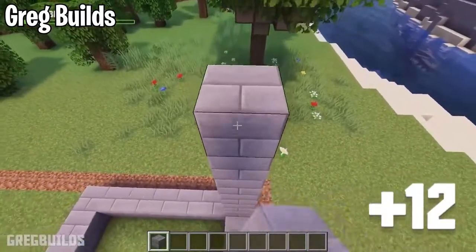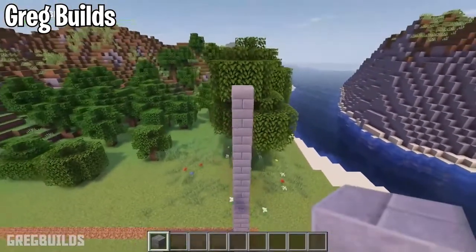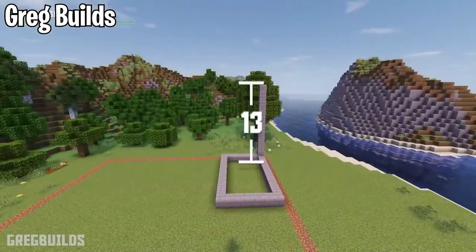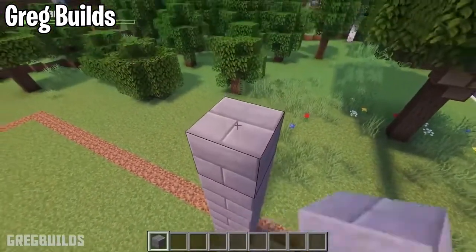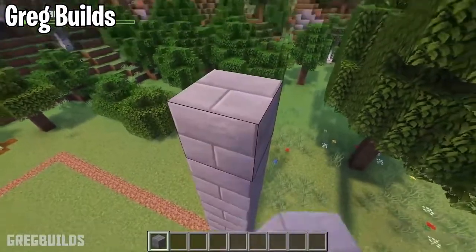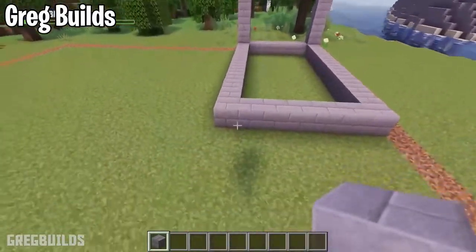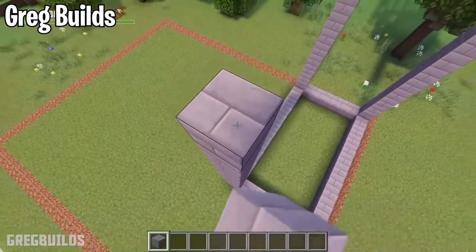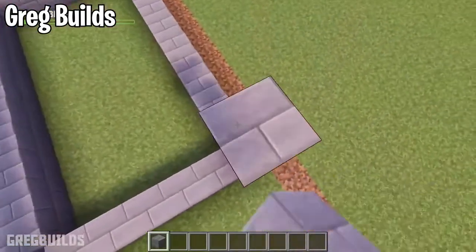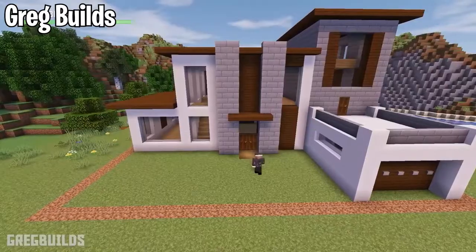Jumping right in, today's video we are looking at Greg Builds. He builds a very incredible and very simple modern house. It's a lot of stone brick and dark oak and of course there's some glass and other decoration blocks that put the whole build together. As you saw in the very beginning the final result is very nice and it even has a little garage which looks great, especially with the little buttons on the front that make it look like a real garage door.